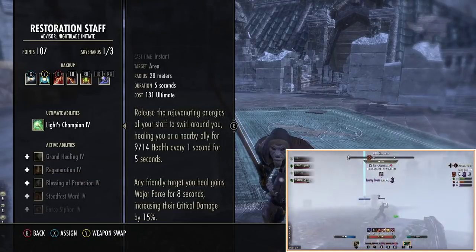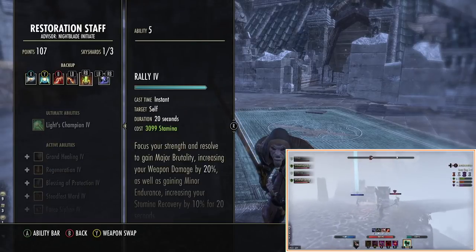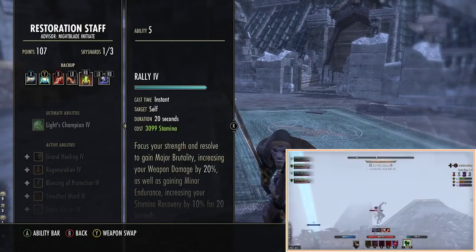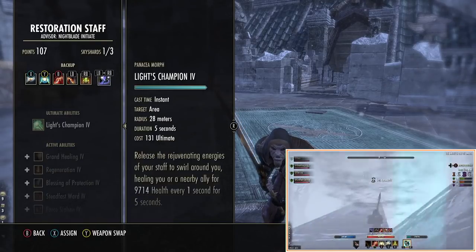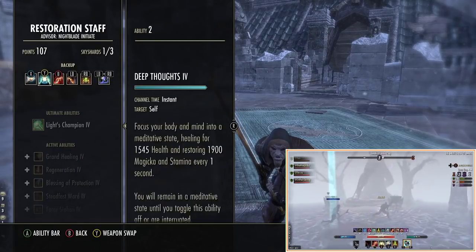But you have to use potions if you do that since you lose Rally. For me I prefer having the 2H for Rally. He uses potions, but if you want a bit more damage you can use that skill. Either way, those are the skills.